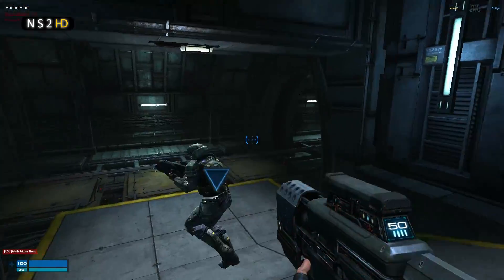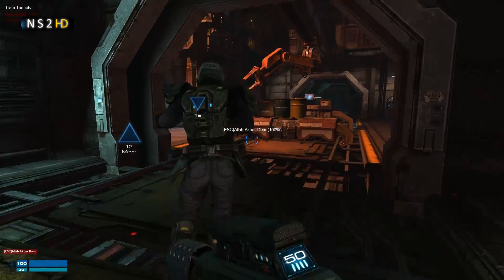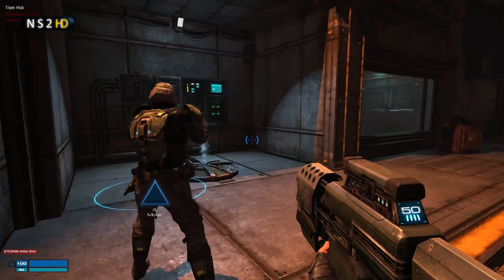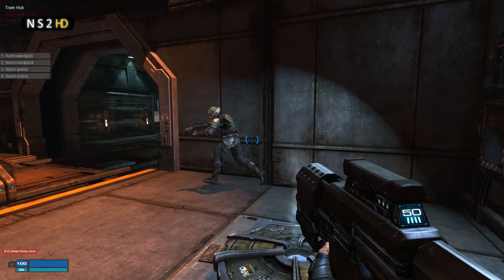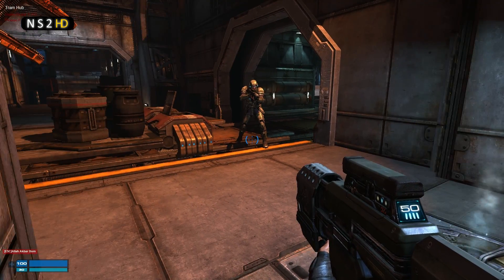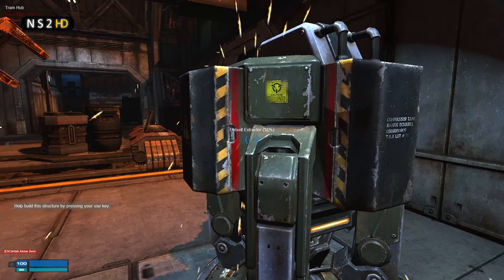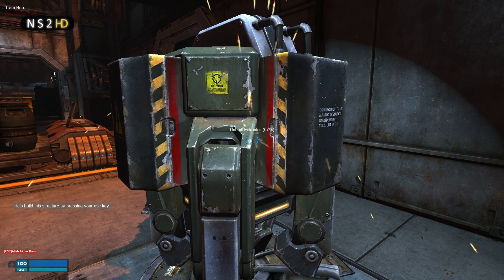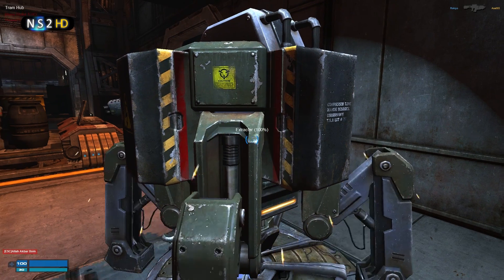I was luckily Frapsing just by chance — I don't think I was intending to cast this entire game. Note we've got waypoints moving to an extractor, we've both followed those waypoints and we're now saying 'in position, need orders' by pressing C. And here we go, we're going to build the extractor that has been placed.